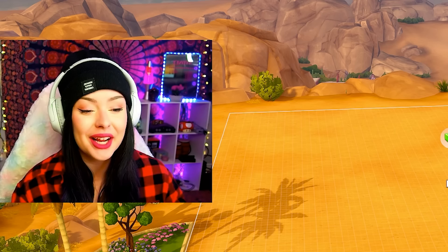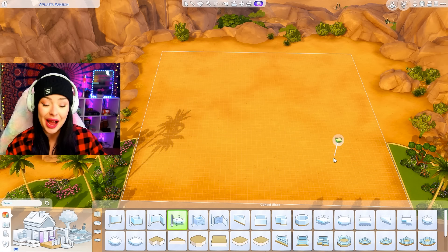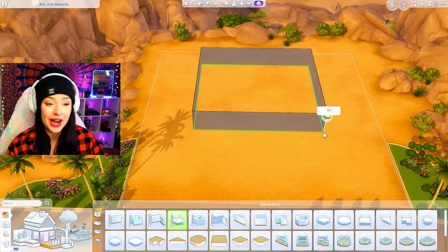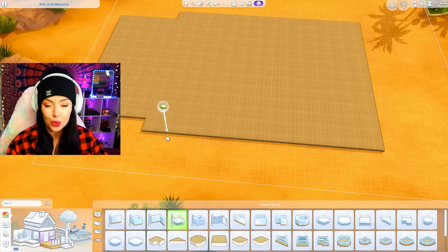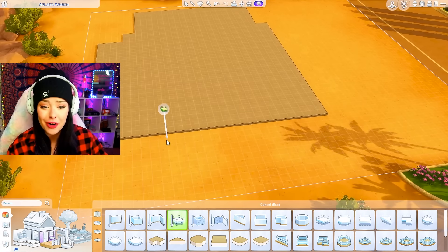Let's go ahead and build this shell and then I'm gonna bring out all the stairs and put them on my lot. I won't lie to you guys, I attempted this challenge already and I failed. I tried to build a craftsman style mansion — I don't even know where I was going with it honestly.